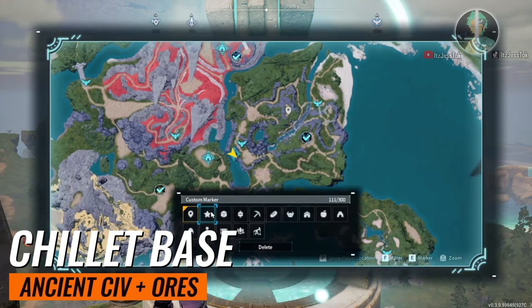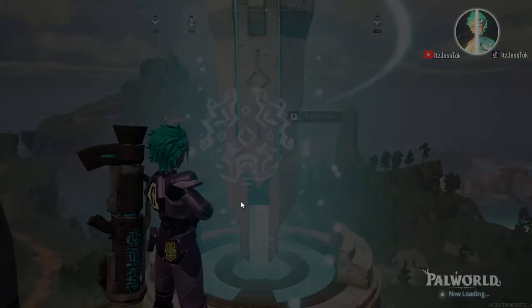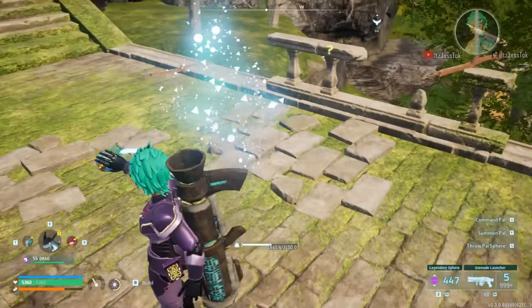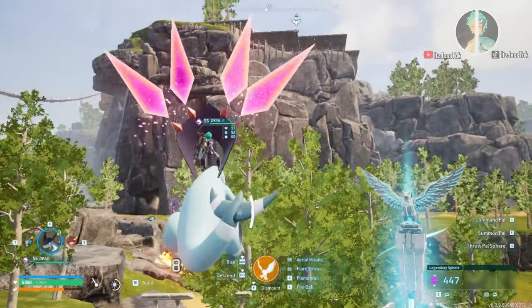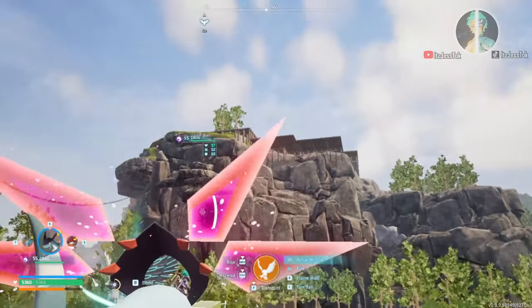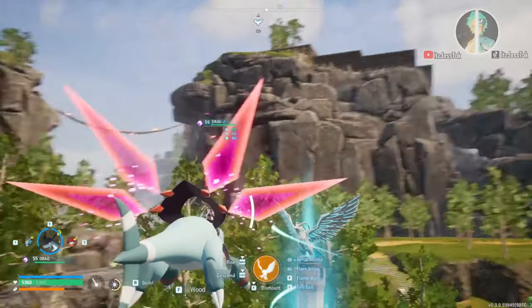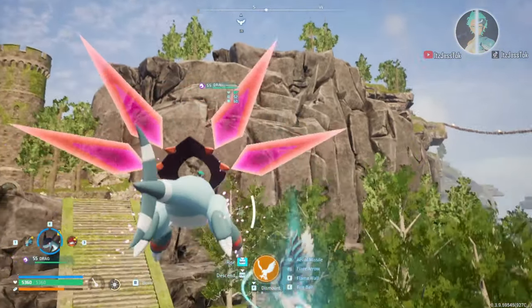Number two: the Chillit base. This is where ancient civilization parts and ore are. People need ancient civilization parts to unlock and craft things, and this base location is very popular. Right from the left of the waypoint, up on that hill to the right of the bridge, is the ore spawn. Right behind it is where the river is, and to the left of the bridge is the Chillit.